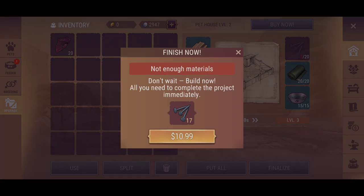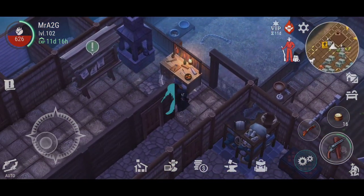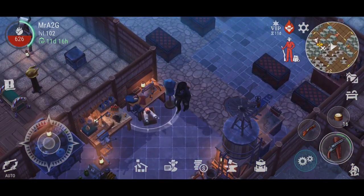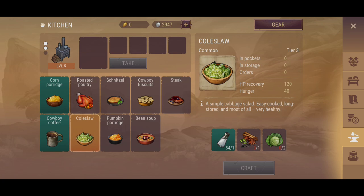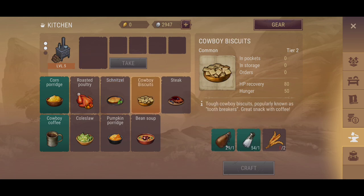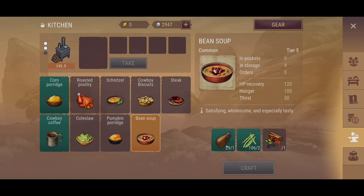I reckon we're going to be able to craft fillet at some point. The impressions I've got in terms of meat production suggest we're going to have that option in terms of how we dish out our meat to our pets. I'm nearly actually ready to upgrade that to level 3 too, by the way. We've got cold saw, there's schnitzel — 175 HP recovery — cowboy biscuits. Some new foods there. Pumpkin porridge and bean soup hasn't changed.